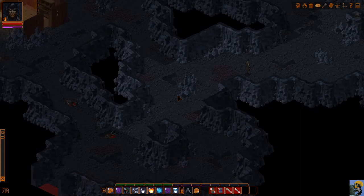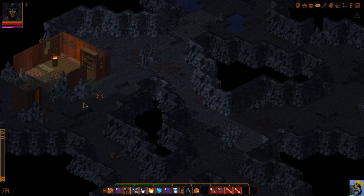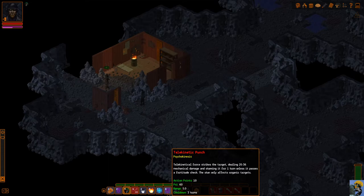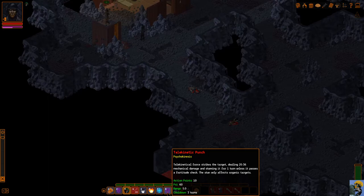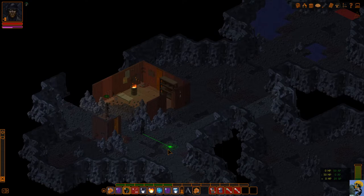Let's get back and see what the deal is with the remaining person I terrified. I'll stealth over and take them down. They haven't seen me yet, but I can premeditate telekinetic punch. Telekinetic punch costs 60 psi — it's a great one to use premeditation on because it reduces it to 50%. Maybe I want to do it on the actual turn so I get the full advantage of the action points.